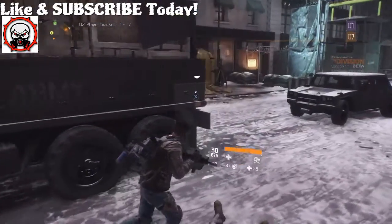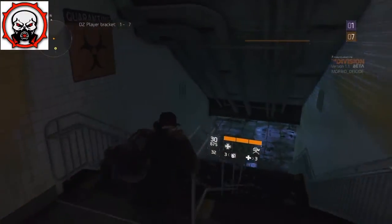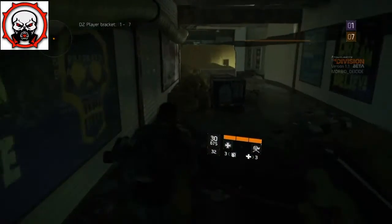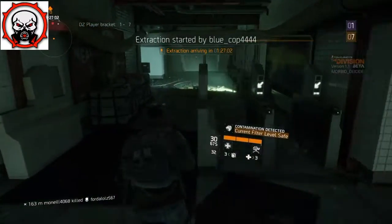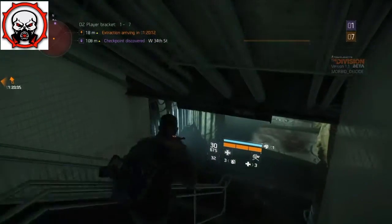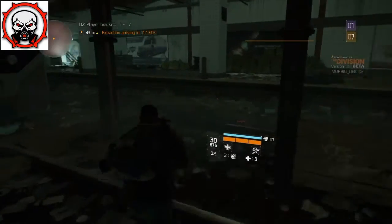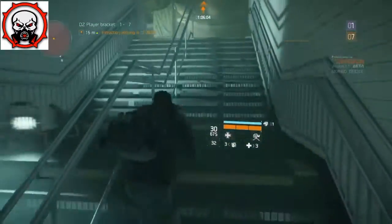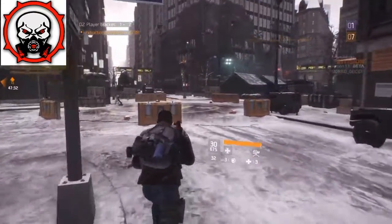So you're going to go into the Dark Zone and you're going to be doing a lot of running around, not really sure what to do. You're going to go into places like this — note to self, don't go into places like this by yourself when you first start out. Things are going to be happening here. A guy just shot up an extraction flare to extract his contaminated gear, and we're going to go check it out because that's part of this game — the extraction part of the Dark Zone.